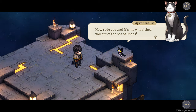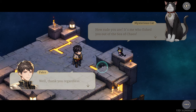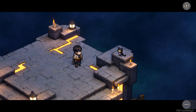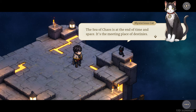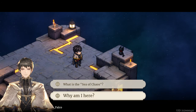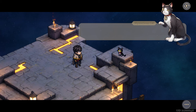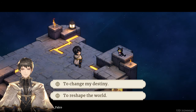'You saved me — well thank you regardless.' The cat says 'spill it already, I intend to nap.' 'Spill what?' 'What is the sea of chaos?' 'The sea of chaos is the end of time and space — a meeting place of destinies, although you couldn't possibly understand all of this right now.' 'Why am I here?' 'You'd better ask yourself — it is your wish that led me to find you in the sea of chaos. Do you still remember your wish?' 'My wish is to reshape the world.'